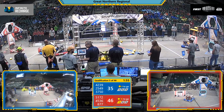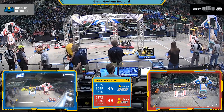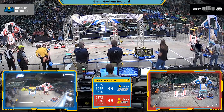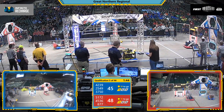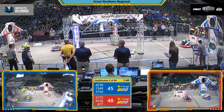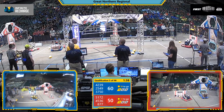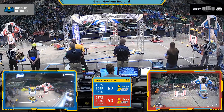5172, Red Alliance — that's the Gators making those power cells into the top portion of the power port. Gator Robotics on the blue lines doing the same. Both alliances have now activated stage 2 of their shield generator, where they have to score an additional 20 of those power cells.